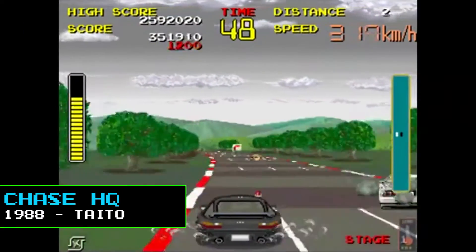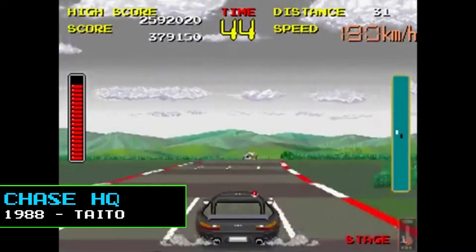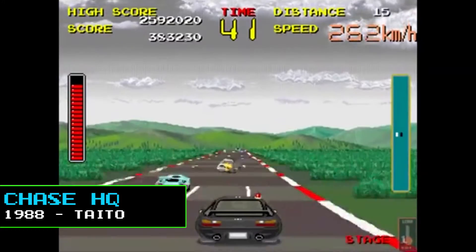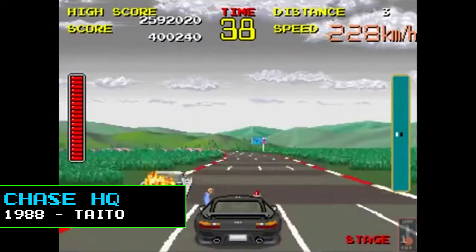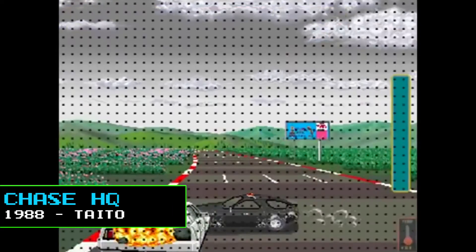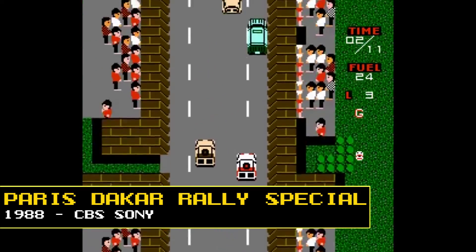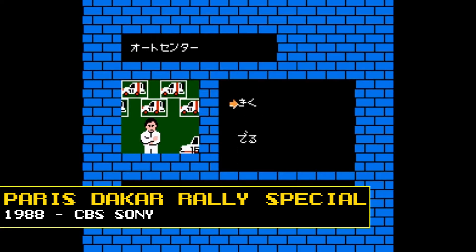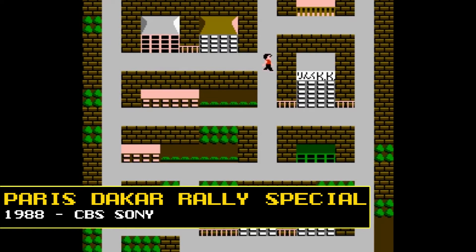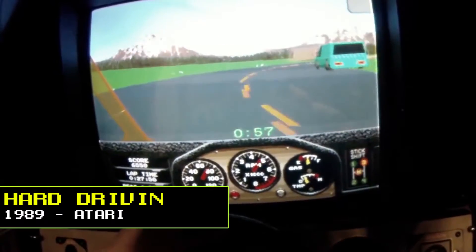In 1988, Taito released Chase HQ, a unique racing game where the player drove a police car in pursuit of criminals. Chase HQ's gameplay, which involved ramming the enemy car while avoiding oncoming traffic, has been cited as a precursor to later titles such as Driver and Burnout. CBS Sonya released Paris Dakar Rally Special, an imaginative racing game with platformer and action-like elements, featuring Dakar rally cars that could fire bullets, with the driver able to exit the car and explore areas in both a top-down view and a classic side-scrolling platform view. That same year, Namco released an early 3D game in the arcades, Winning Run.